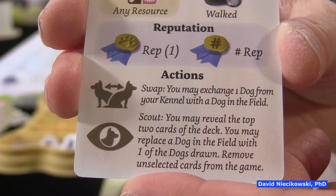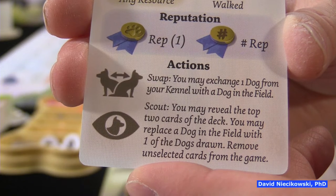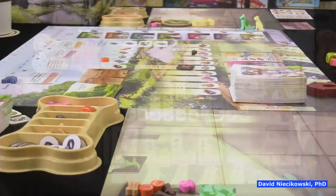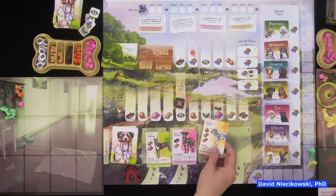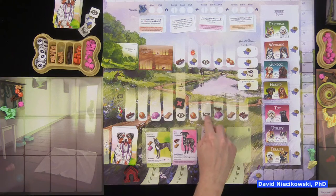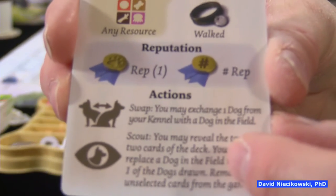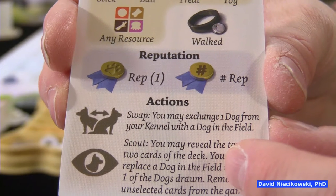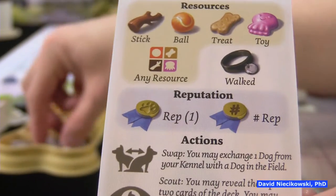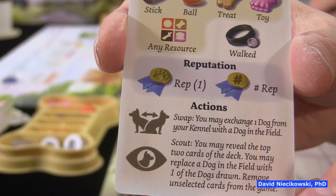You can scout the three available dogs while walking: reveal the top two cards of the deck, and you may replace a dog in the field with one of the drawn cards — unselected cards are removed from the game. You might want to do this if there's a dog you're targeting for a breed majority. You can also swap a dog from your kennel with one in the field, but if that dog has been walked it loses its walk collar.